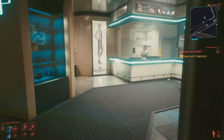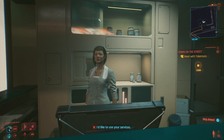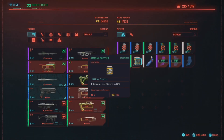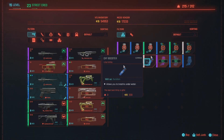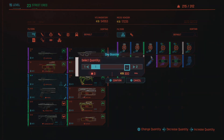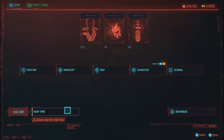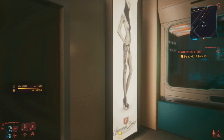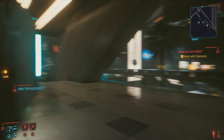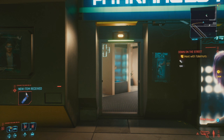They sell two of them, and you can always wait 24 hours to reset the shop and buy more. Right here, the oxy booster allows you to breathe underwater for — I don't know — like half an hour or 15 minutes or something. They're only 300 eurodollars each. You can just buy them, wait 24 hours, buy more, and then you can breathe underwater for as long as you want basically.